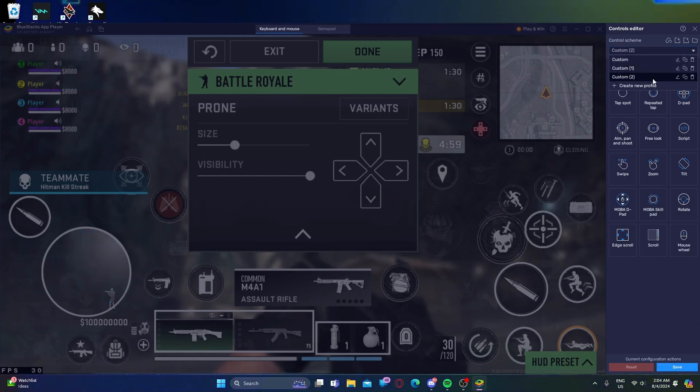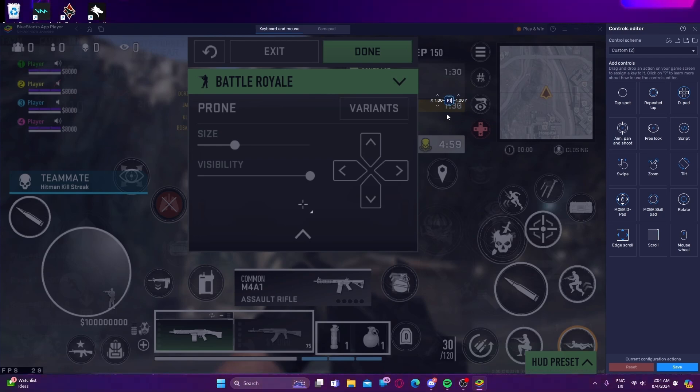The most important step first: you need to drag this element and place it here on screen. This will help you to aim.